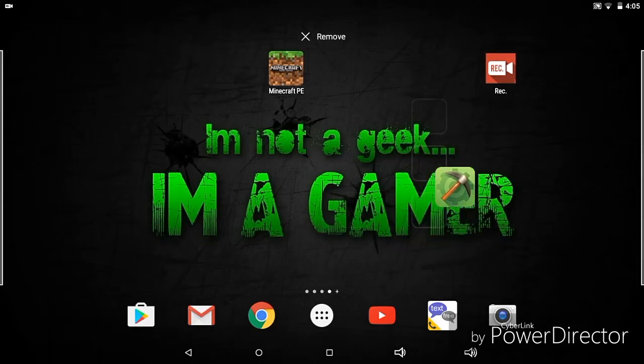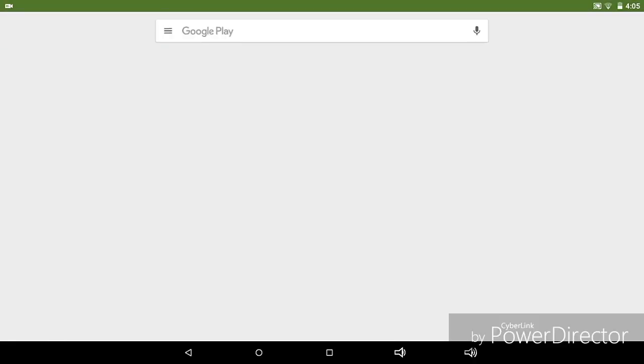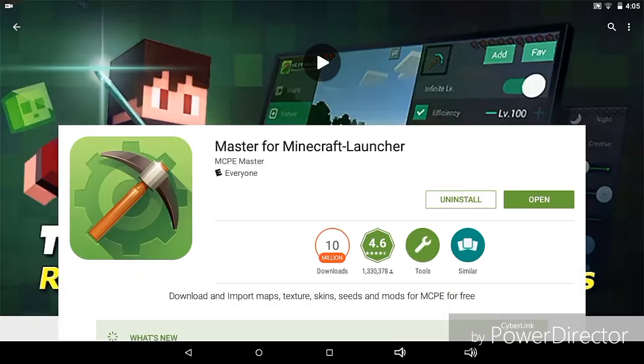So we're back on my home screen. For this step you're going to need MCPE Master. My Wi-Fi is a little slow today, but it's found right here on the Google Play Store. What you want to do is go ahead and open it.